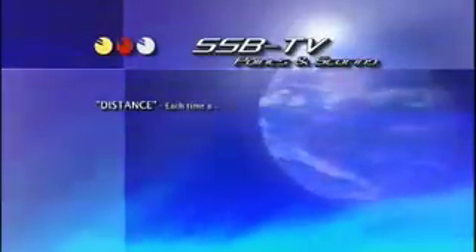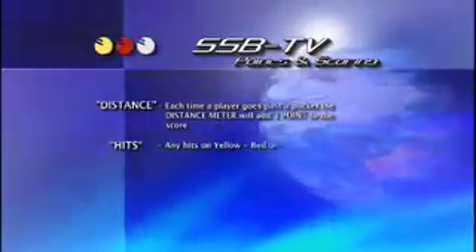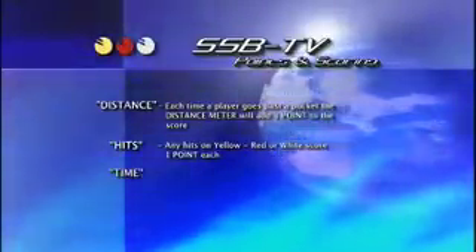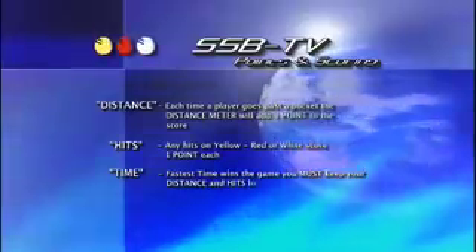Quick look at the points and scoring. Distance: each time a player goes past a pocket, the distance meter will add one point to the score. Hits: any hits on the yellow, red or white score one point each. Time: fastest time is not enough — your distance or hits might cost you the game.